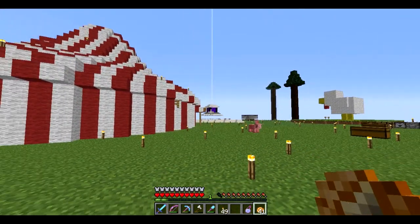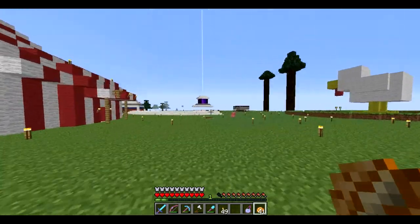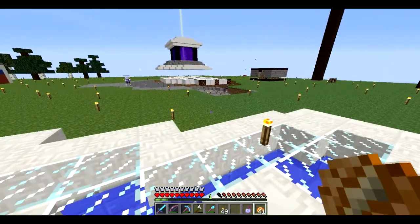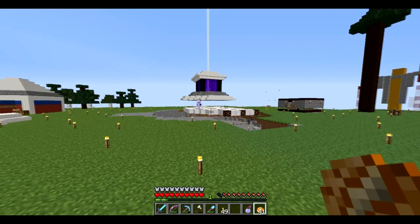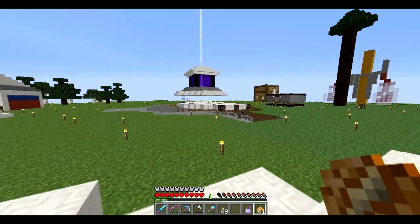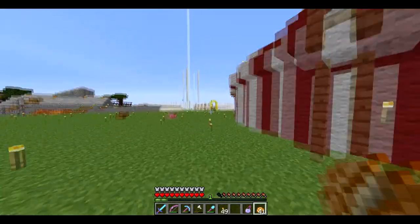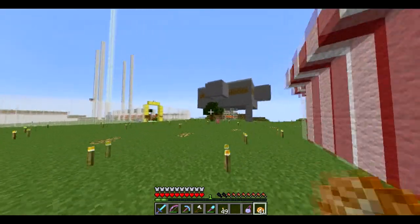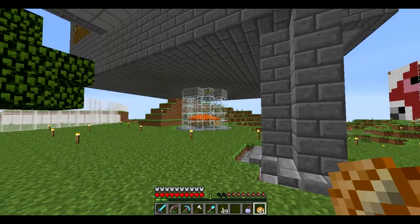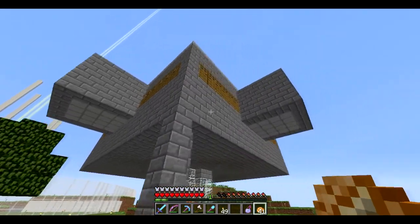It's not only these iron farms that we are trying to revamp but the entire spawn area actually. You guys will see that there are no longer paths and that we are trying to get rid of this circular thingy that absolutely serves no purpose. You can see K9 working over there at the center of the hub. We are all revamping spawn and it is going to look pretty. K9 has awesome ideas which he will show in his videos, so go check that out. But today it is our job to take down this iron farm.